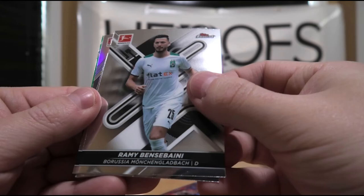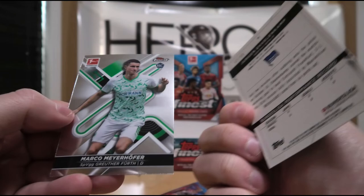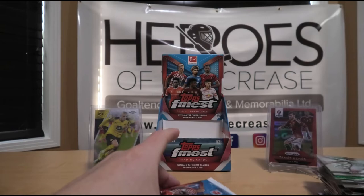Next up we have Rami Bansabeni. Takuma Asano. We have Mahmoud Dahud. Then we have a green of Jurgen Ekelenkamp, numbered out of 99. And Marco Mehrhofer, rookie. And that's the final pack for this break.